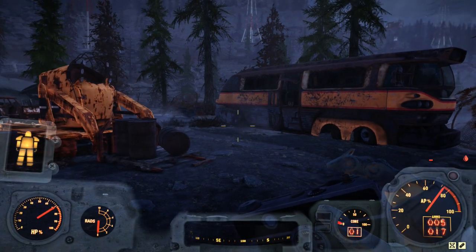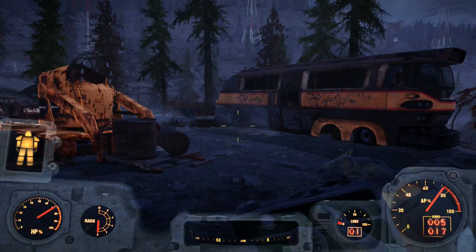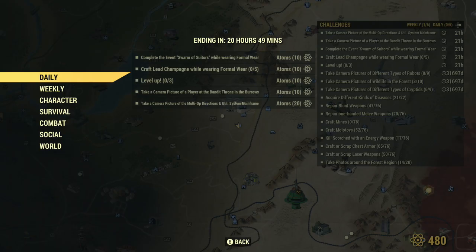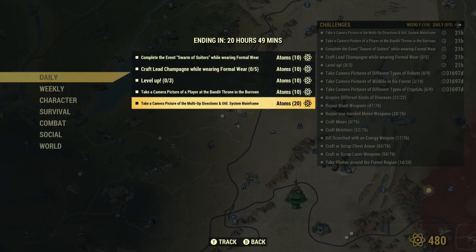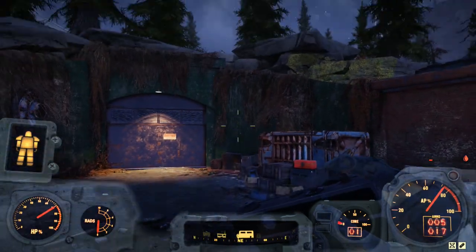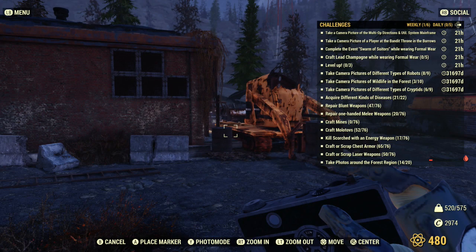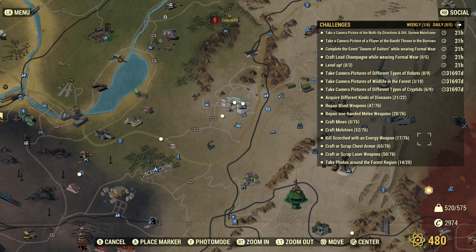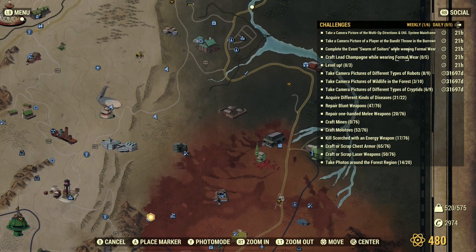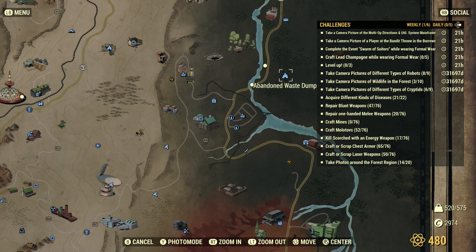Hello YouTubers, welcome back to my channel. Today we are going to do the daily challenge where we have to take a picture of the operations terminal. This is the multi-operations and utility system mainframe — that stands for MODUS. You do need access to the Enclave bunker. If you have not done the start Enclave quest line, you do want to do that. To start it, you have to start Bunker Buster.